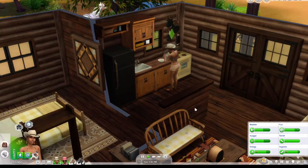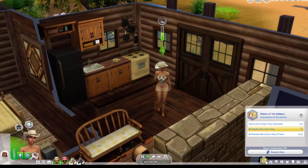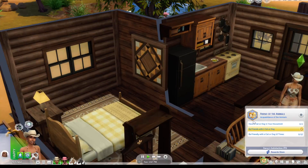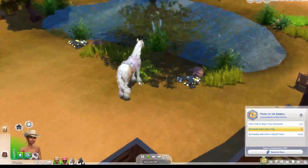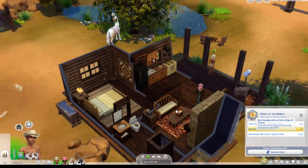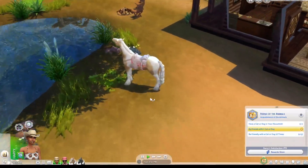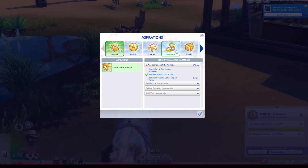I love the little kitchen, it's so cute. This whole house is gorgeous - look at the little living room, the fireplace, and there's no TV but that's okay. I think I might have changed the wrong aspirations - it was glitching at the time. She wants to be friends with a cat or a dog and we're not doing that here. We might have to start again and put some new aspirations in. There should be a horse aspiration, surely? Maybe not.